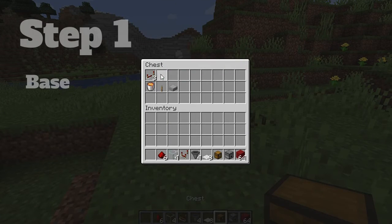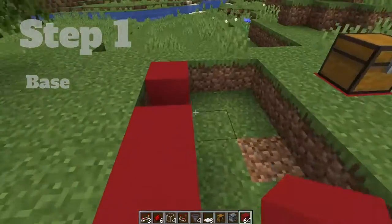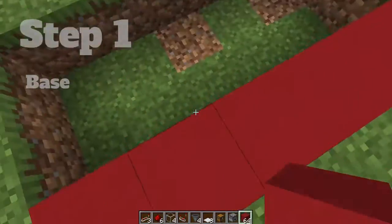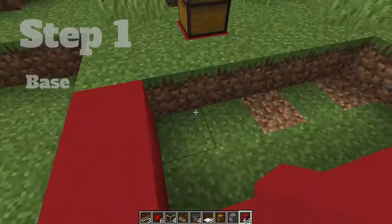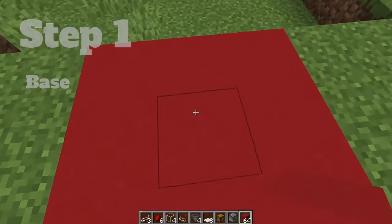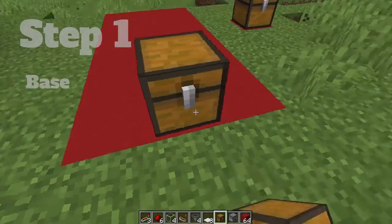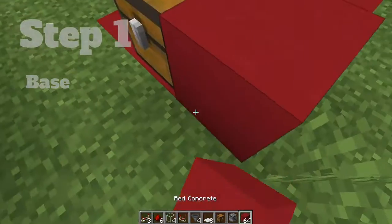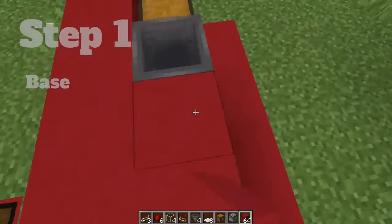Now we're going to start on the base of our machine. Take some of your blocks and make a 6x3 platform. Now take your chest and place it on top of the platform. Then place a hopper right behind that and fill in the extra space with some of your blocks.